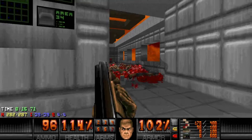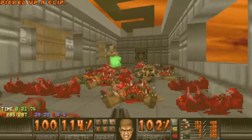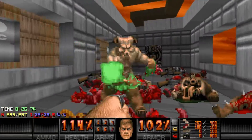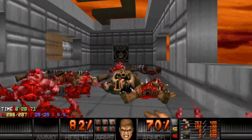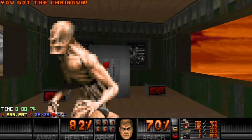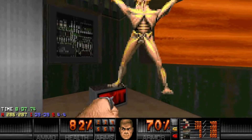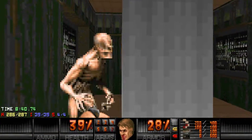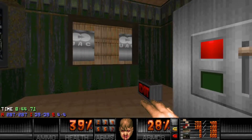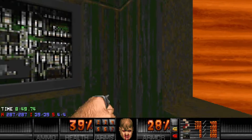You've got enough ammo — you should, if you've been finding all the secrets. I still have this berserk pack, so we're gonna punch. Get over here. Same with this arch-vile — we're gonna punch it. Not my greatest idea, but I thought it would make it more interesting. On the brink of death, arch-vile gets punched.